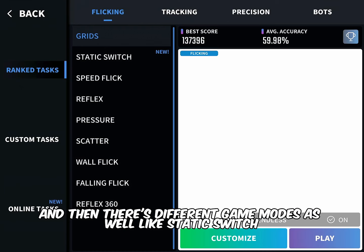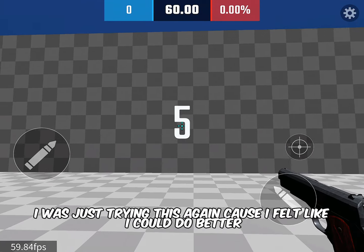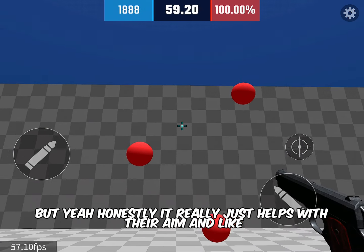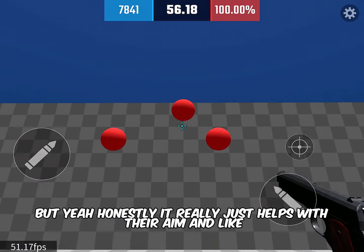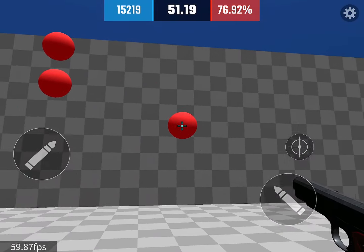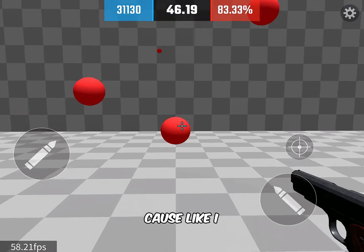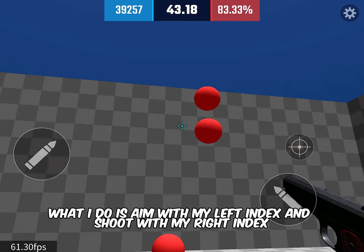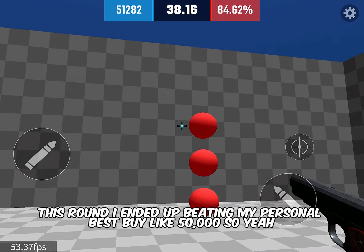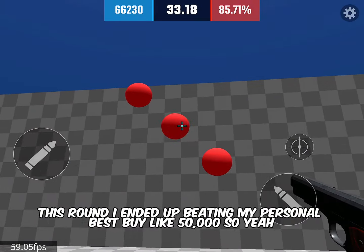There are different game modes like static, switch, and others — try them out. It really just helps with your aim. What I do is aim with my left index finger and shoot with my right index finger. This round I ended up beating my personal best by about 50,000.